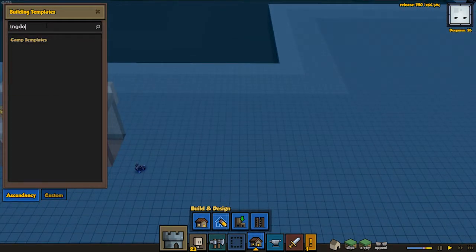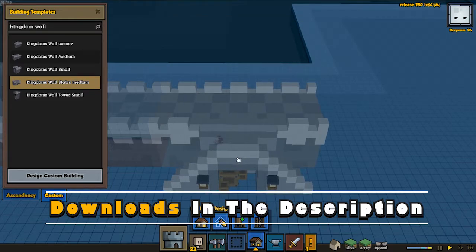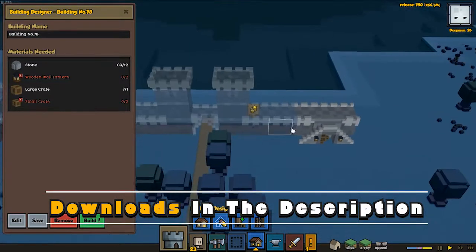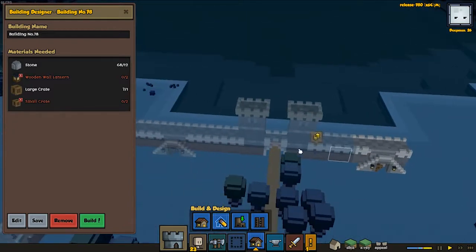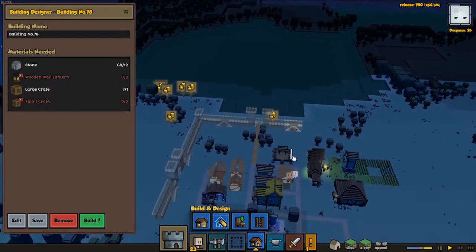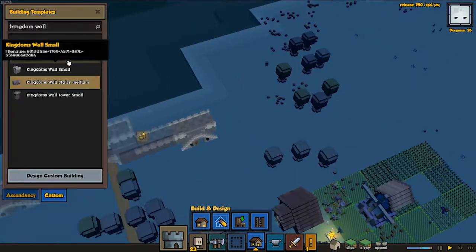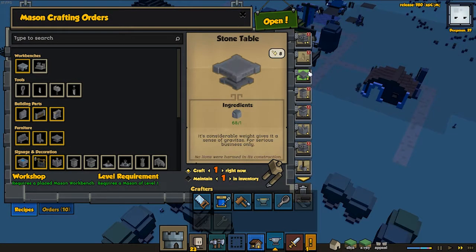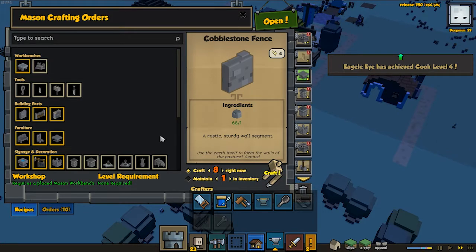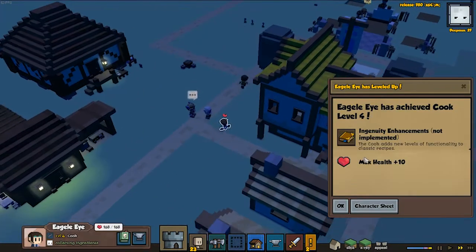I'm gonna throw in another kingdom wall — let's do one with a stair. You can also download it in the description; there's a package with all these walls. I want to have multiple ways to get up so each gate is going to have at least two stairs. Let's do a medium one. Looking at the mason — looks like he's crafting a bunch of things, we might want to add some walls and fences. Eagle Isle level four cook, that's awesome!